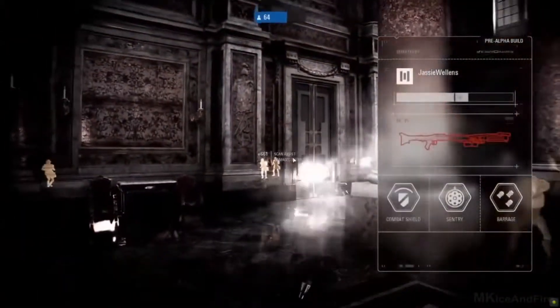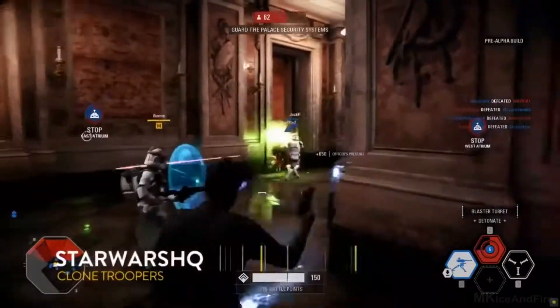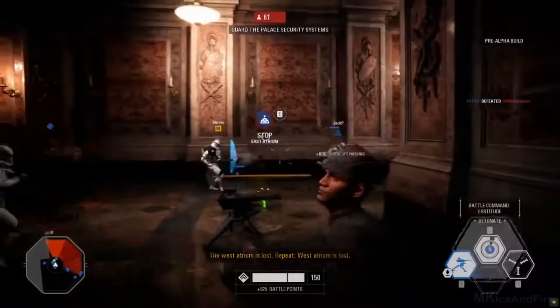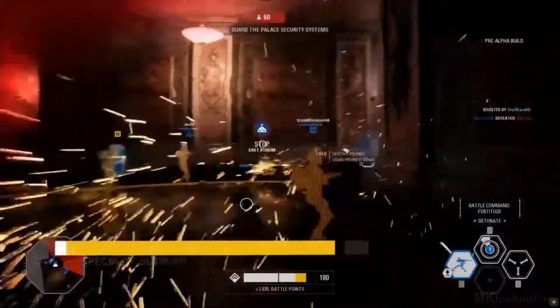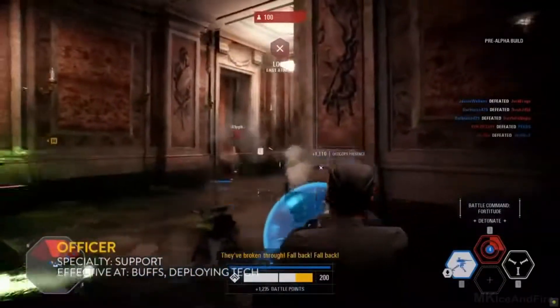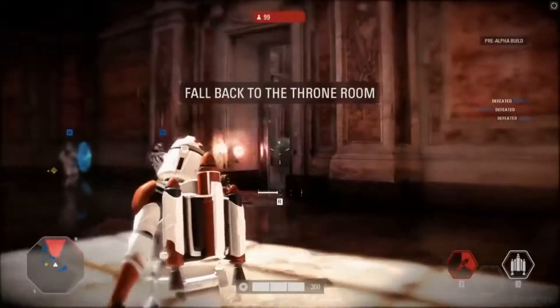Jesse was able to find him on that one, but here comes some officer gameplay. Support people matter too — you've got to give them some love. We're the linchpin of the team. What is his two ability exactly? It's the healing ability — it gives you a little bit of buff for your over-health, but it also heals you back up.